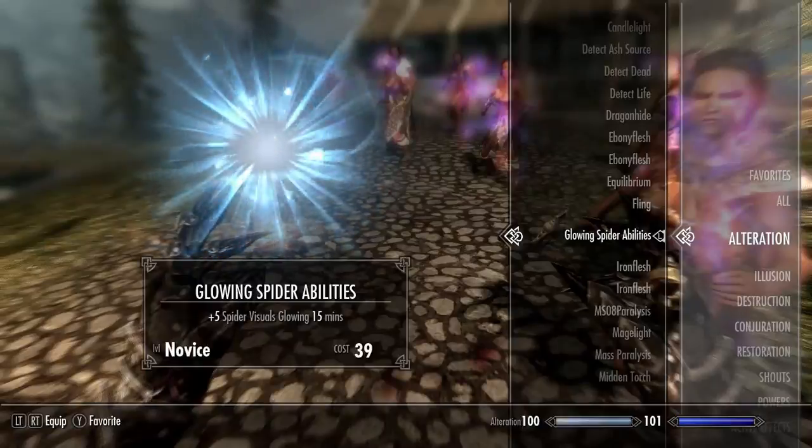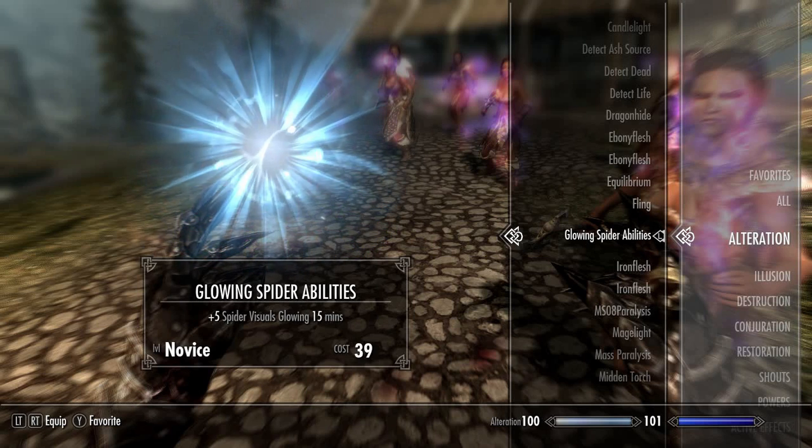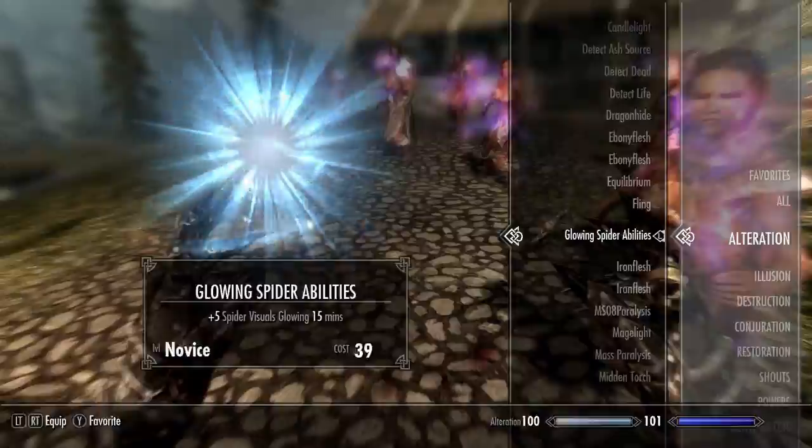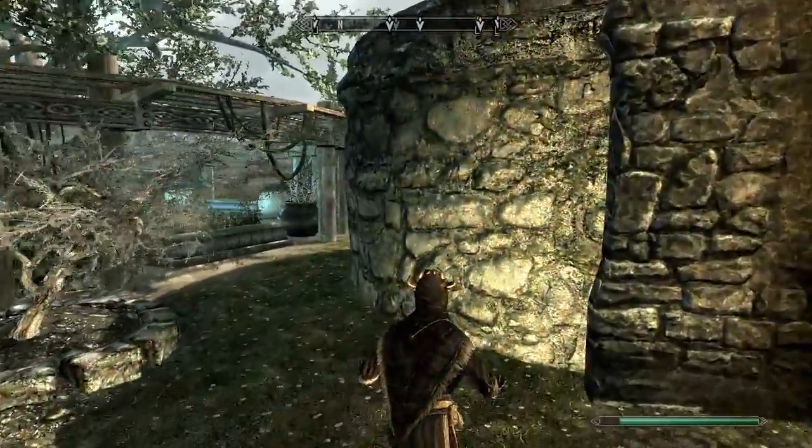Next up we have Glowing Spider Abilities — plus 5 spider visuals, glowing for 15 minutes. This is a novice level spell and it costs 39 magicka to cast. When I cast it nothing really seems to happen, but when I approach things it does have a glow.